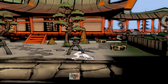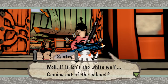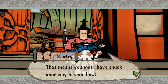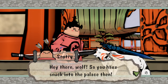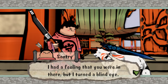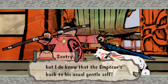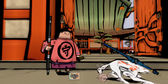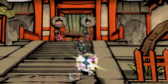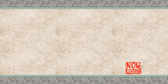Now, with all that out of the way, we're going to head back into the city. The Emperor is back to his usual self, and Kaguya has been released. And speaking of Kaguya, we're going to catch up with her.